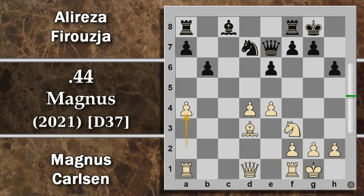Si prosegue con alfiere D3, mossa di sviluppo, poi C5 da parte di Firuja. Il bianco ignora e arrocca: in caso di cambio può benissimo decidere come ricatturare. C per D, C per D, il bianco mantiene due pedoni forti al centro. Si prosegue con B6, un modo veloce per sviluppare l'alfiere, fianchettandolo per attaccare tutta la grande diagonale campo chiaro. Carlsen poi spinge A4 con un attacco di minoranza contro i pedoni del nero, cercando di isolare un pedone avversario.